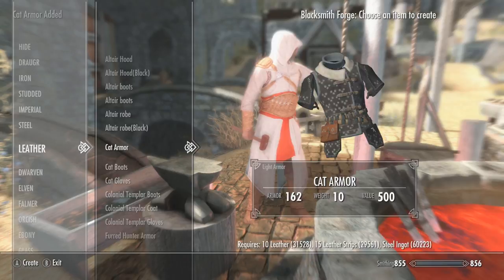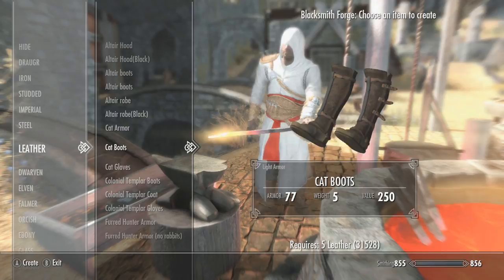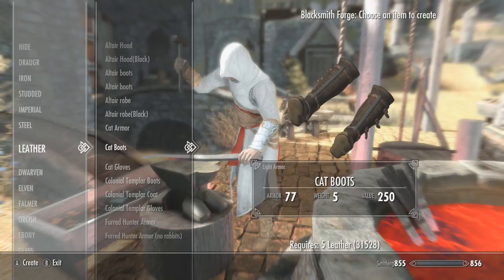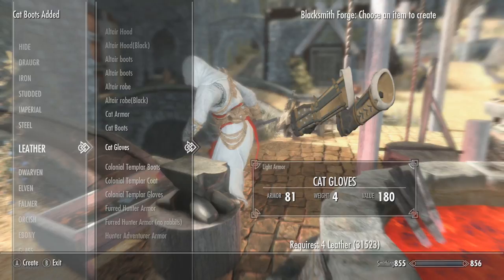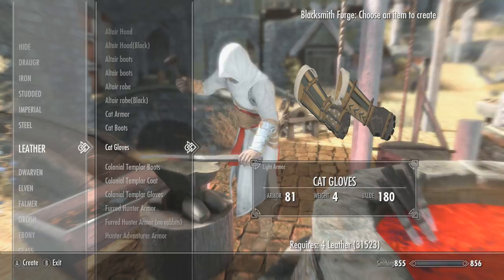Boots as well — no vanilla texture but again looking absolutely awesome. It seems to be like a little steel bar running between the leather straps on the shin part of the boot, which looks pretty damn cool. Light armor with a weight value of 5 and an armor value rating of 77. 5 leather to make that as well. And the gloves — no vanilla texture but again they look absolutely insane. Very lightweight at 4, and an armor value rating of 81 with only a requirement of 4 leather to make. Pretty damn sweet.